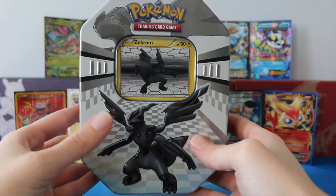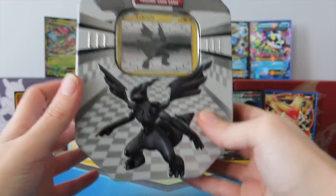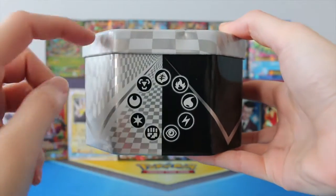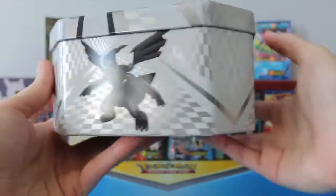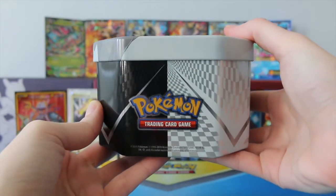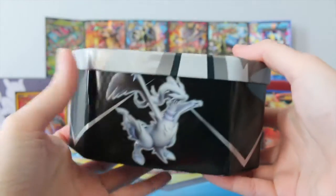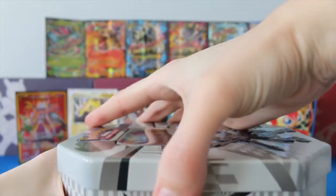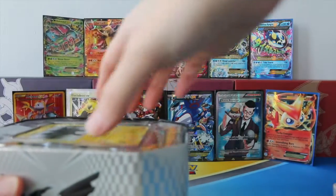Absolutely beautiful. So here you have Zekrom on the top, and then if you go down to the sides here you have all the different energy symbols. You have Zekrom on the side, the Pokemon logo on the top, and you have Reshiram on the side. So let's go ahead and open this up and see all the goodies that come inside.